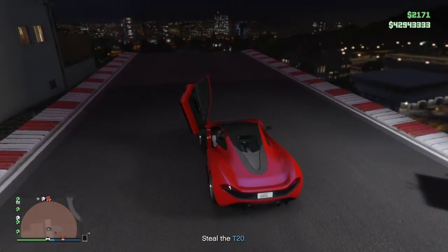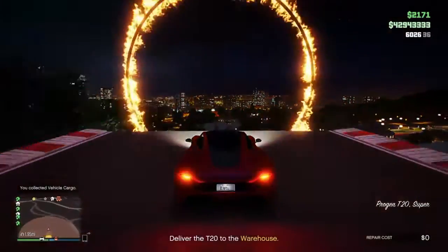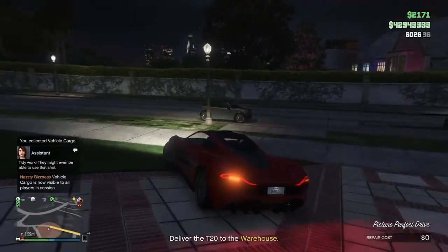So when I jump in, I hit the left joystick and that activates the boost and off I go. And I think it's pretty funny how the assistant says, 'Hey, they might be able to use that shot for the movie.'